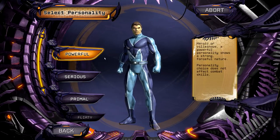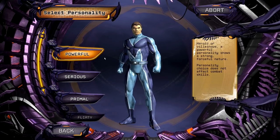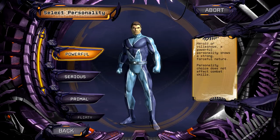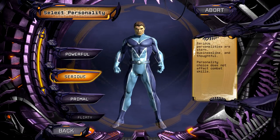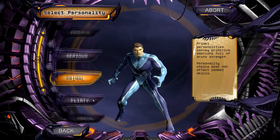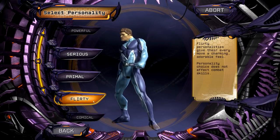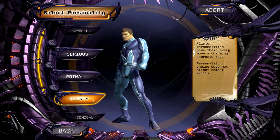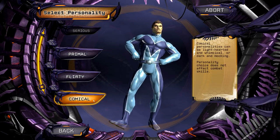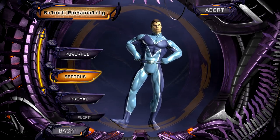Next you choose the personality type. This does not affect your combat skills at all - it's more of a look of the character. The Powerful style has him standing all buff. The Serious style is kind of ready for action, almost a Batman view. Then you've got Primal, like a beast-like character. Flirty is always hilarious - it looks like something from an SNL sketch. And then Comical, which someone like the Joker would be. I'm going to go Serious.